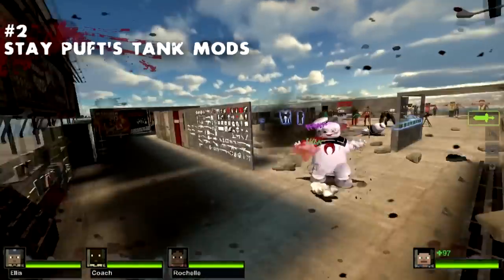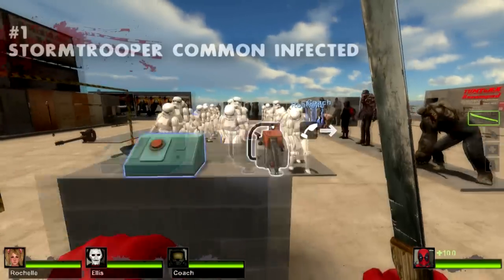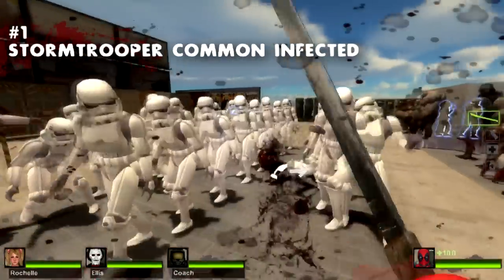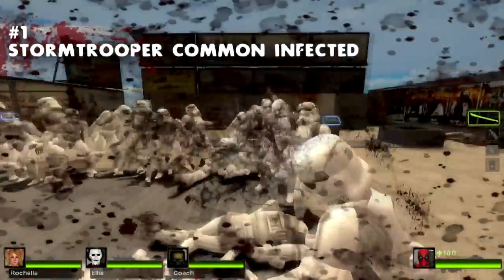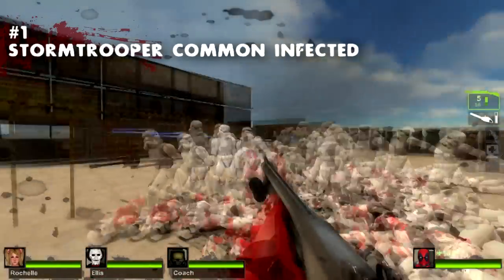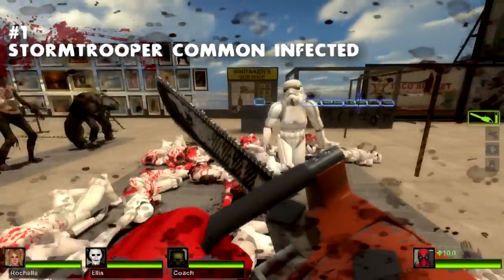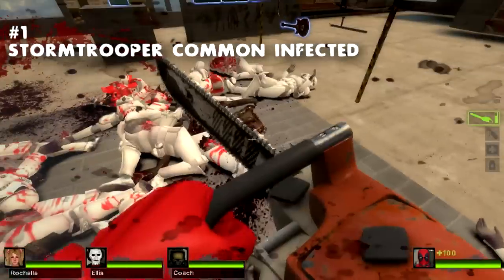You will cower in fear at the terrible atrocities this modder has created, I promise you. The best mod, the moment you've been waiting two and a half minutes for, this video's number one mod, and my personal favorite, is — going with the theme of Tank Vader, we have here a mod that turns all of the common infected into Stormtroopers. This mod is as simple and as perfect as it sounds. When you headshot a Stormtrooper, the head comes off because they all have the gore mechanic, which is a rarity. There is no better feeling than slicing up a whole battalion of Imperial scum.